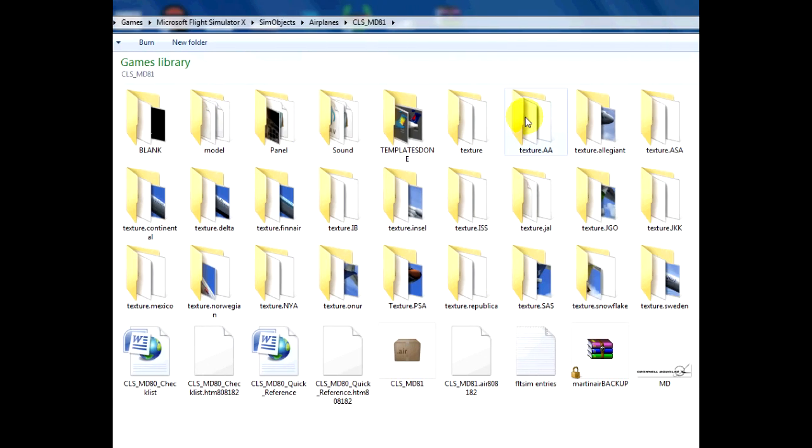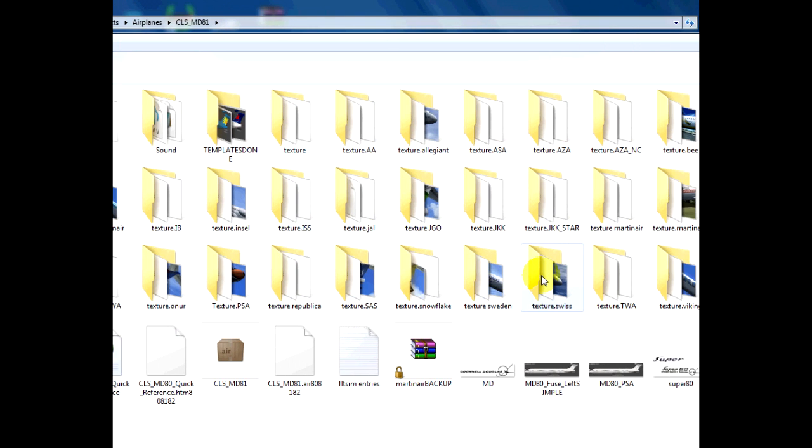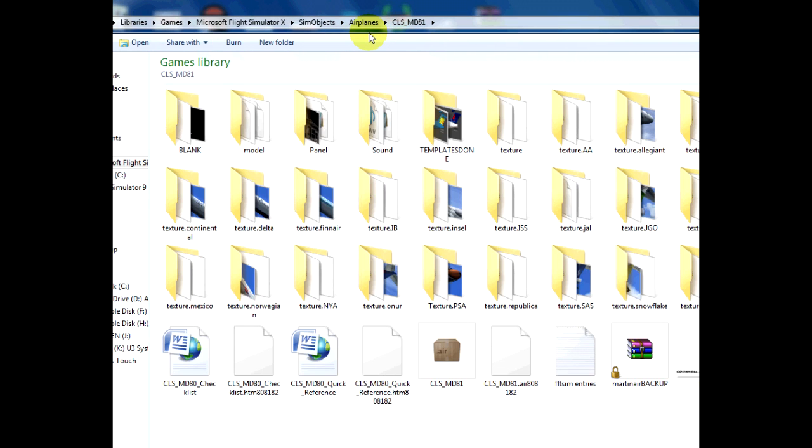We'll go back to our main FSX folder to SimObjects, Airplanes, CLSMD81, and Swiss. There we go. So it went in there, and if we ran FSX then it would be working.